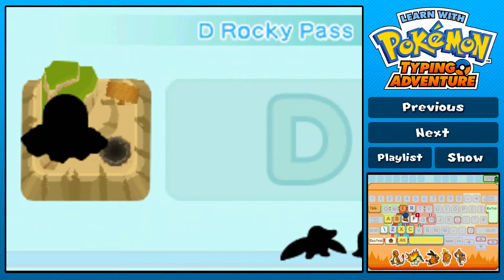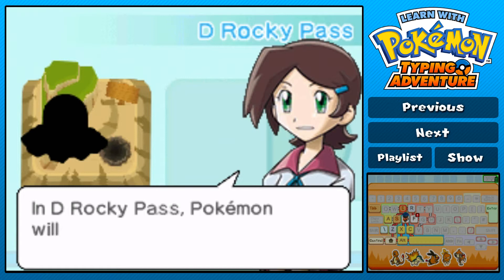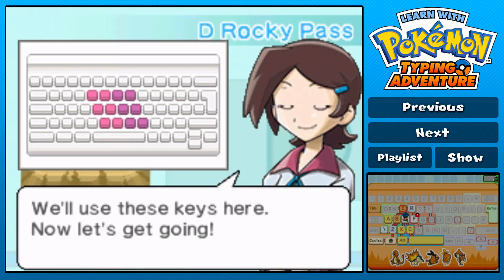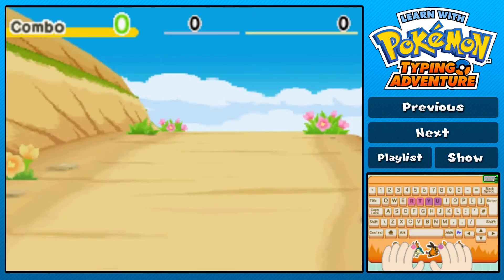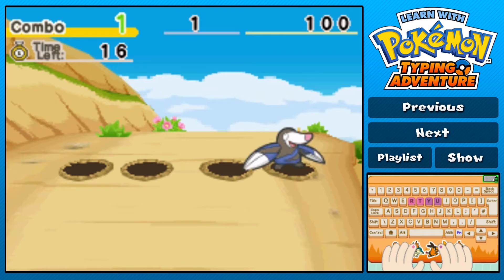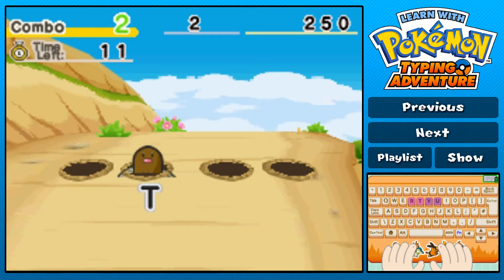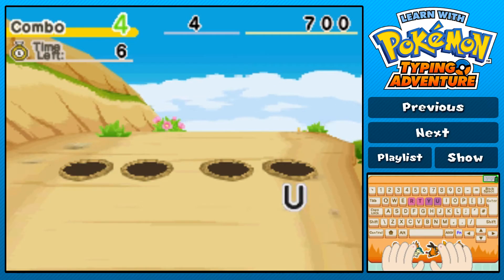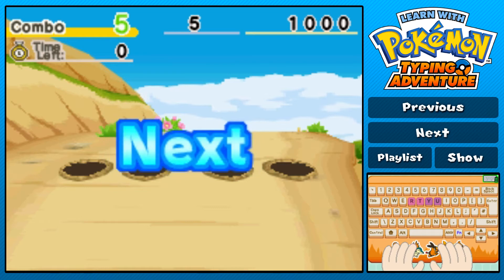Let's go to D - Rocky Pass. There's only Drillbur, Diglett, and Dugtrio in here. In D Rocky Pass, Pokemon will pop out of holes - type the letters on the hole. Interesting. I remember seeing this before - I've got two fingers on each key, like two on R and C, then two on Y and U, and then it sort of moves down to the row below. I think that's what happens - I saw it on Serebii, I was looking it up.